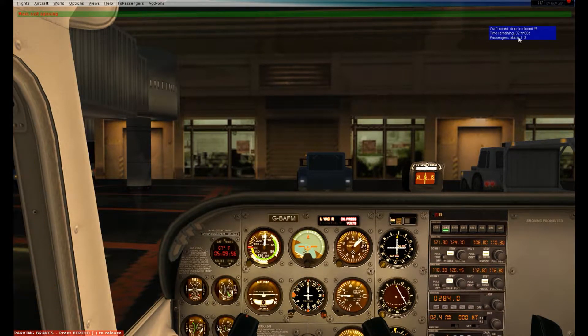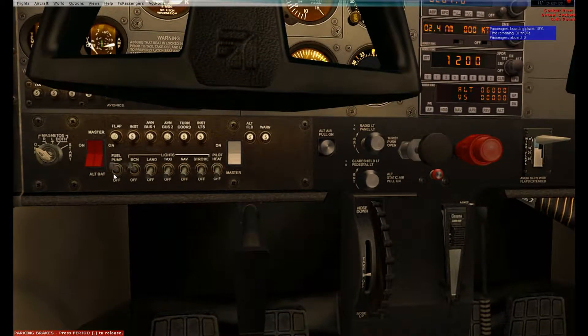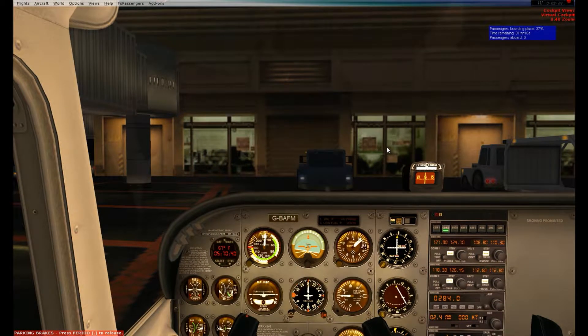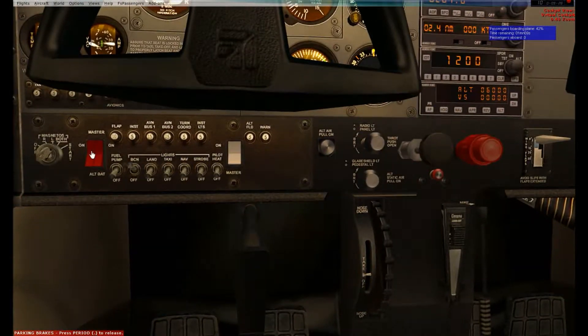Throttle — going to crack about a quarter of an inch. Mixture to full rich. Fuel pump switch — turning that on to prime for a little bit, then turning it off, because in real life that acts as your fuel primer. Magneto starter switch — going ahead and starting that. As you can see, my propeller is spinning, my engine is running. I'm going to pull back my throttle to idle. Alternator switch — verify that it is on. Fuel pump is off. Enunciator lights — nothing showing right now, though my oil pressure may come on since I'm at idle.